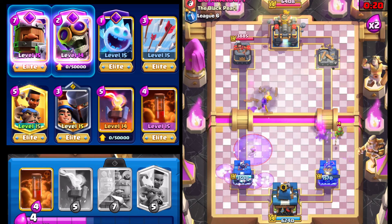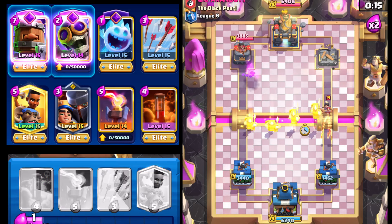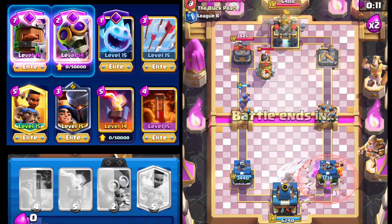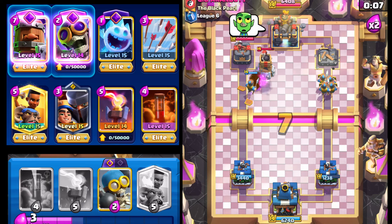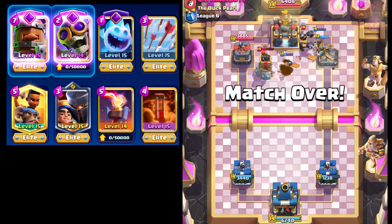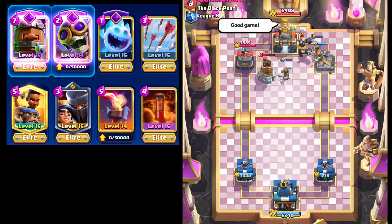Going with Barbarian Barrel to finish off the Evil Firecracker. With a little bit of time left, there's not much our opponent can do. Taking that hit, then Arrows on the Goblin Barrel — and just like that we're able to make a massive comeback. That was not looking too good at the beginning of the match, but that Evil Bomber is clutch — that's why I have it in this deck. Great secondary win condition. If you guys like this video, please like, comment, and subscribe for more — see you next time!